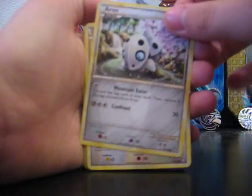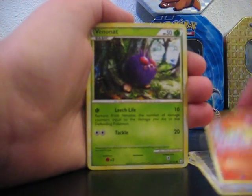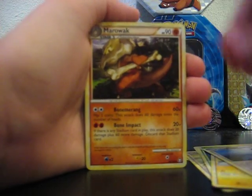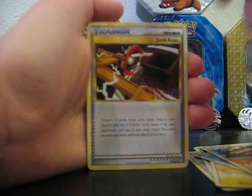Okay, we got Arum, Pidgey, Ponyta, Xenonet, Voltorb, Dragonair — that's cool — Marowak, and Junkarm. That's a trainer I don't have.